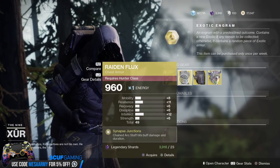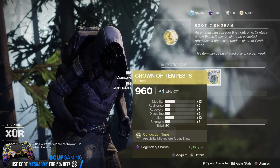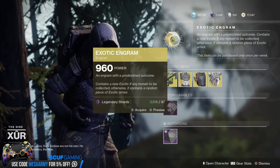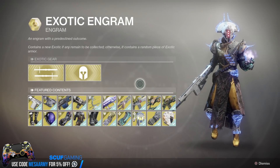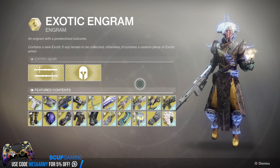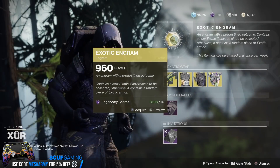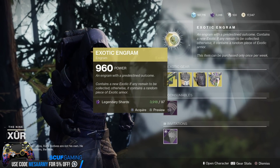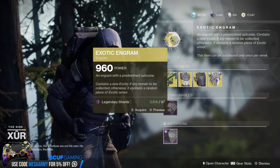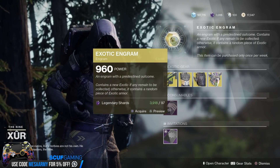Xur has the Colony, a Void Grenade Launcher, Raiden Flux excellent for the Hunter, Mask of the Quiet One for the Titan, and Crown of Tempest, an excellent helmet for the Warlock. For the season, Xur has a new Exotic Dawn Engram — if you're missing any exotic in the game, aside from quest exotics, this thing can give it to you. If you have everything, it will give you an exotic armor piece with a random roll. So if you're a Hunter main and you want a better roll on your Shards of Galenor, buy it on your Hunter.